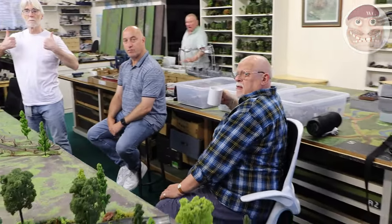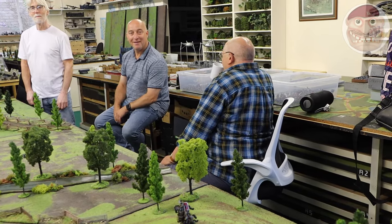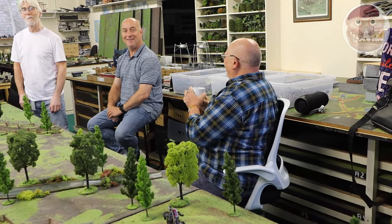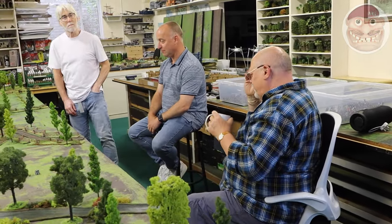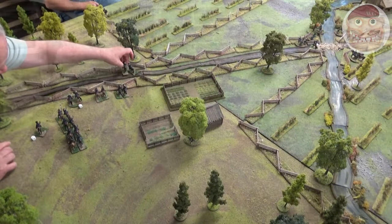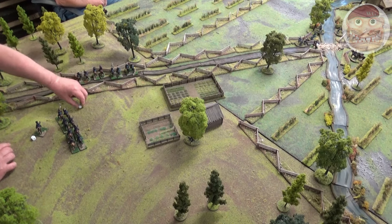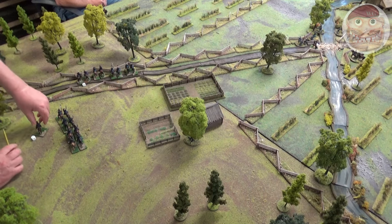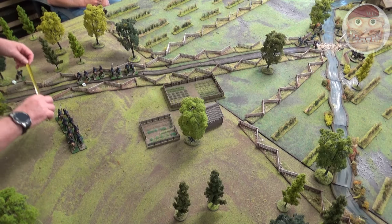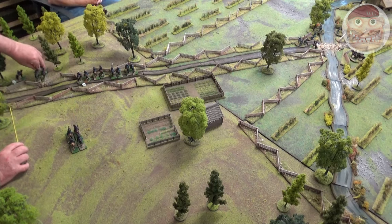Nobody really knew what was going to happen at this stage, but the Union had a slightly better start, capturing a lot of ground. The table is still quite barren at this stage. During the skirmish phase and early battle phase, we get units coming on — mainly cavalry and skirmishers. The Union managed with their brigade of cavalry to rush forward up the western flank and capture that corner, so the corner on the Confederates' right flank has now been captured by Union and cannot be used by the Confederates to bring troops on.